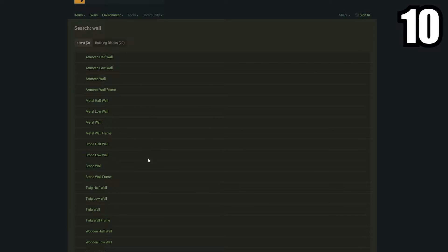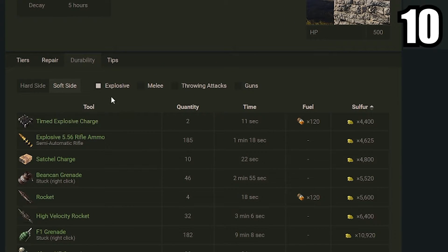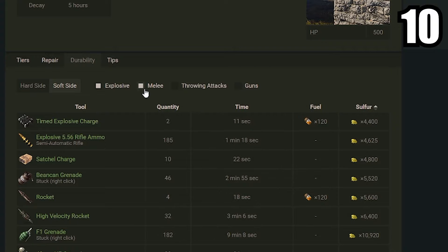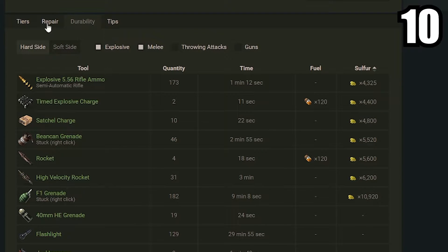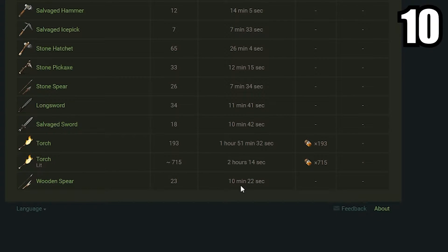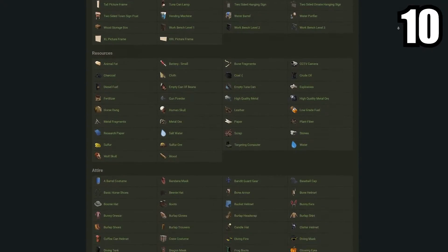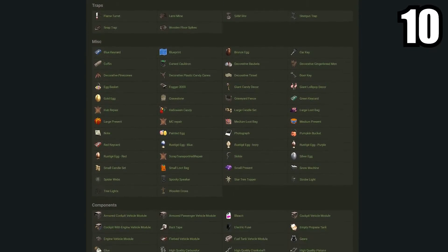Rust Labs is a very helpful website that can give you so much information. For example, it can tell you how much anything takes to get through a wall or even a door. This stone wall right here — looking at the door ability — it'll take about 2 C4 or 11 seconds to get through. Or if you want to melee a soft side, say you got stuck inside, you just scroll down. Maybe you want to use some wooden spears — it only takes 23 wooden spears and 10 minutes. This website has information about every item in the game, so if you need information about an item, come to this website.